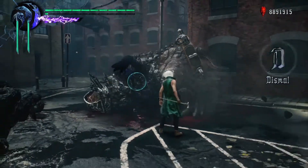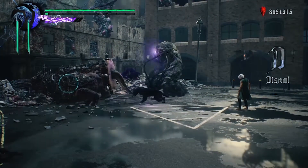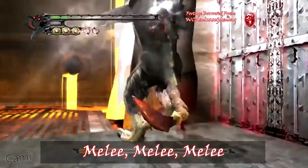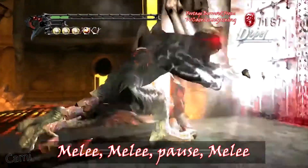New familiars don't necessarily have to be canonical demons Virgil has met, so the devs can really go all out with it. Good additions for melee would be Beowulf and the Hell Vanguard. Beowulf, being a brawler whose own abilities are 99% hand-to-hand, makes perfect sense for a close-range fighter.